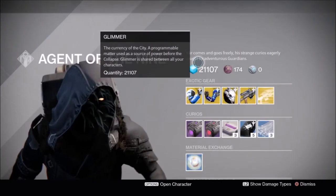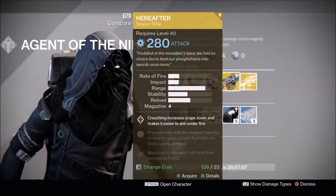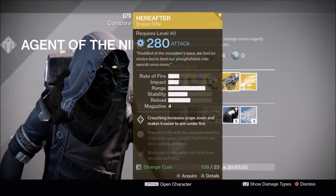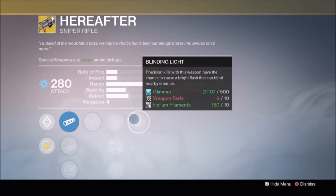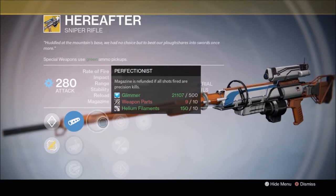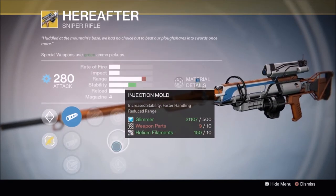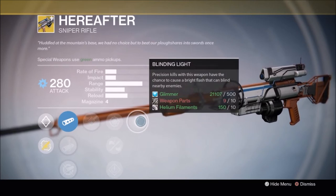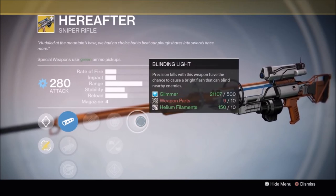So not only does he have a weapon this weekend — finally — it is the brand new Hereafter Sniper Rifle. The exotic perk on this is that it has a chance to blind nearby enemies on precision kills. I've never had one before so you can be sure I'm gonna pick up one of these babies. Also, it allows you to zoom in further when you crouch, which is pretty cool.